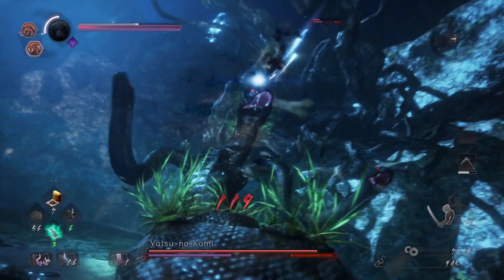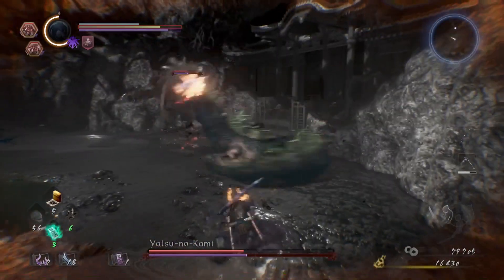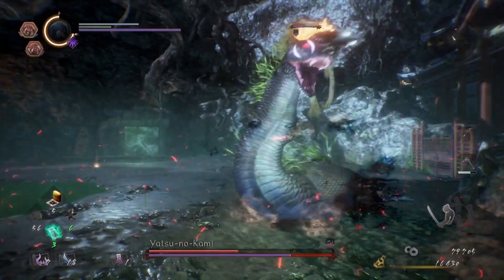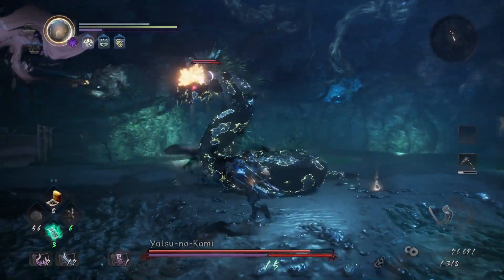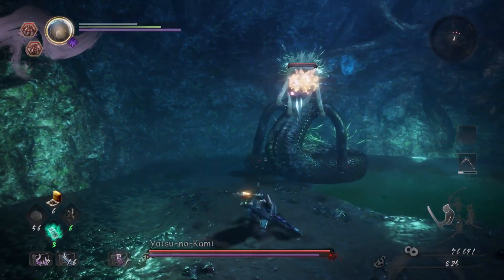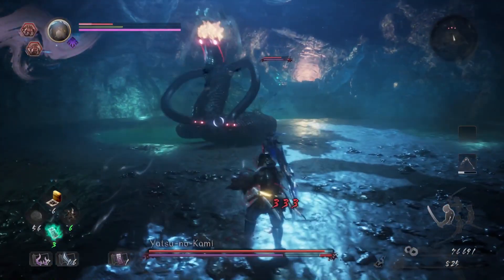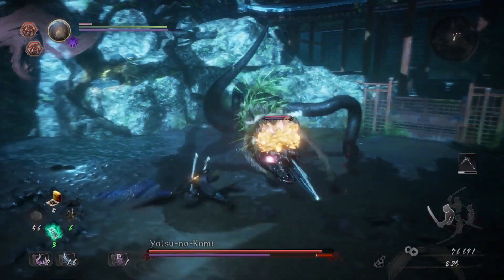He has a grapple attack like all the other bosses, but he telegraphs this pretty heavily, and if you successfully avoid it, he is open to getting in a few unanswered attacks — so it's one of the opportunities to look for as far as damage windows go. He has two moves he will do if the player is within range: he will extend both arms to try and grapple the player, which drags the player closer to the boss and has a very slight stun effect. The other is an alternating series of punches he will do if the player is close.